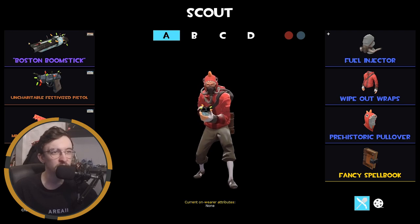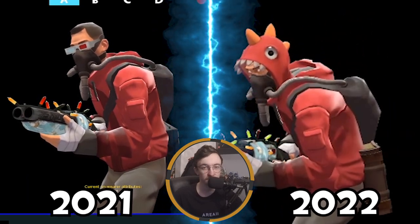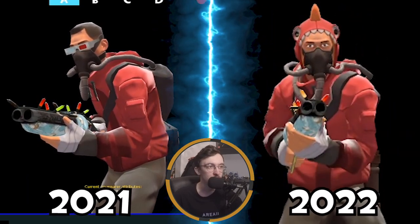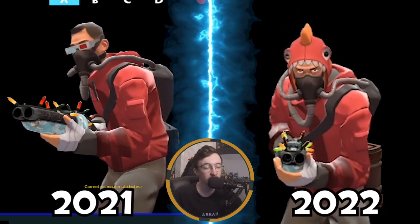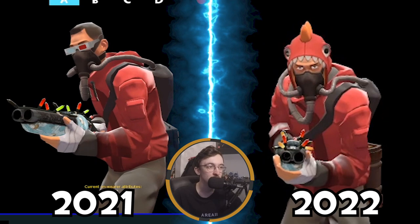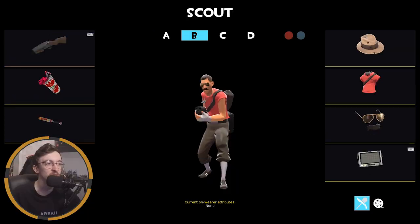I'm rocking the Fuel Injector, the Wipe Out Wraps, and the Pre-Stop Pullover. I'm using the Scattergun — the Boston Boomstick — it's been my main Scout weapon for a very long time. I also have a festive pistol and the Wrap Assassin, one of my favorite Scout melees despite not being that great.